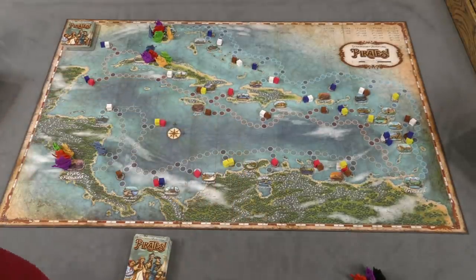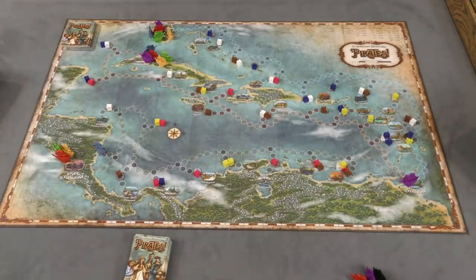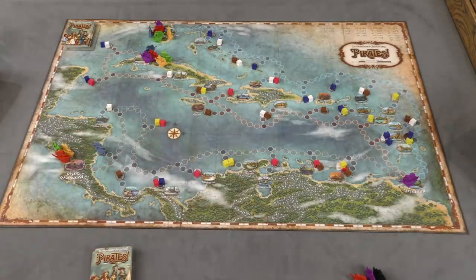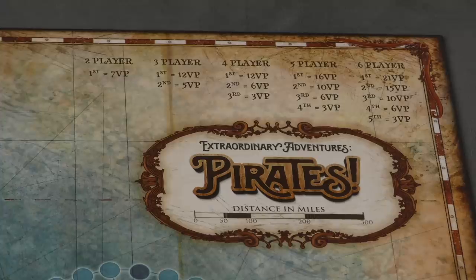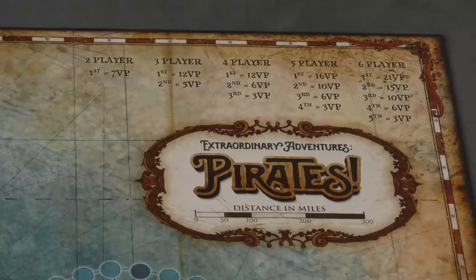This continues — players take turns going around the table until one ship hits Trinidad. At that point, that person gets one free leftover treasure still available. Players then add up their treasures and scores from them, plus any points from cards. Each pirate also gets points depending on where they are on the tracks. Using this chart, for each of the tracks in a five-player game, whoever's farthest on each track gets 16 points, then 10, then 6, then 3. Moving along one track really far can get you a lot of points, and if you're winning on two tracks that could possibly win you the game. Whoever has the most points wins.